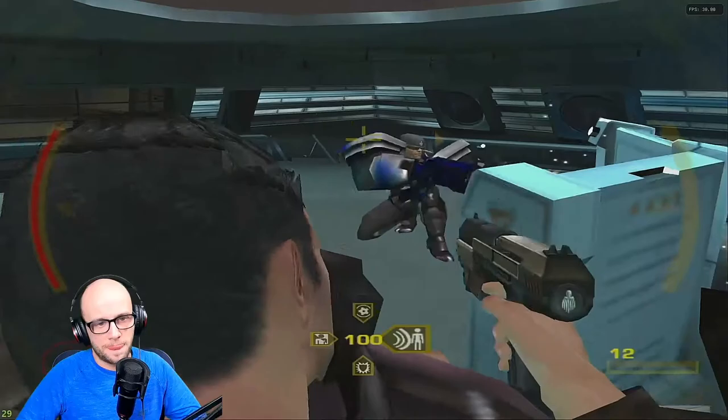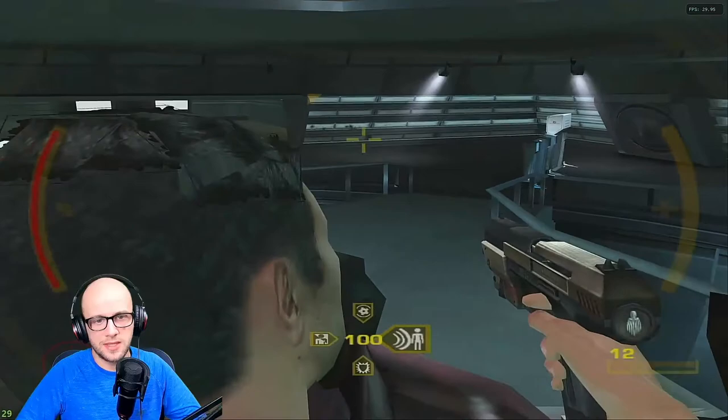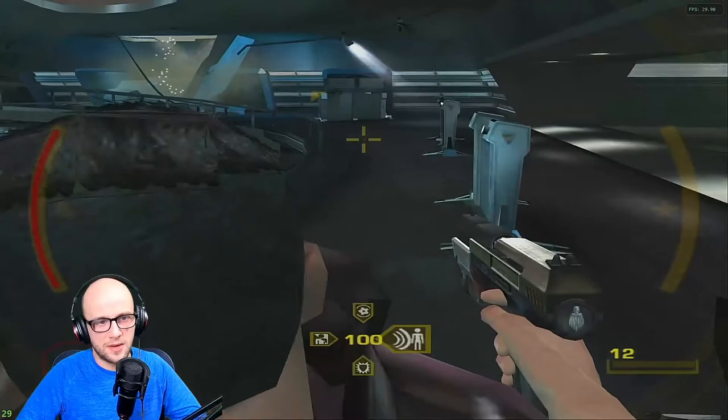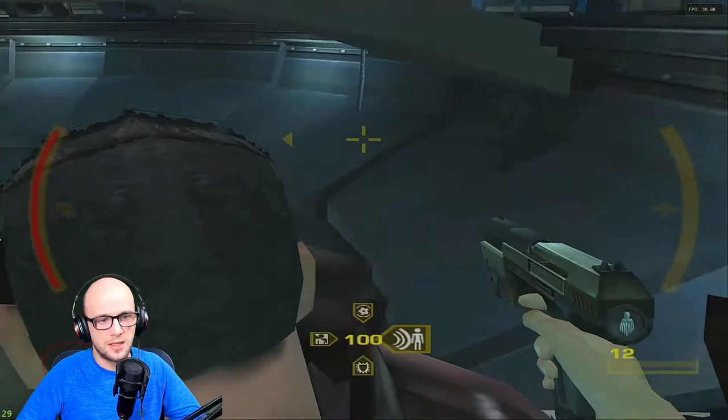So there you have it - if you want to play GoldenEye Rogue Agent for whatever reason, now you know how. You know how it runs and how to use the cheat codes to get through most of it. Let me know down in the comments any games you want to see running on Dolphin Emulator. Check out the website, TwinCherryStudio.com, follow me on Instagram, hit that like button, hit that subscribe button.